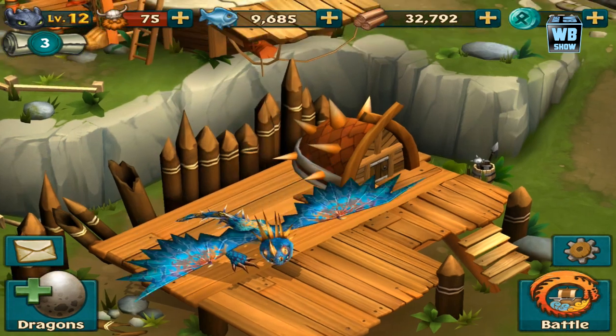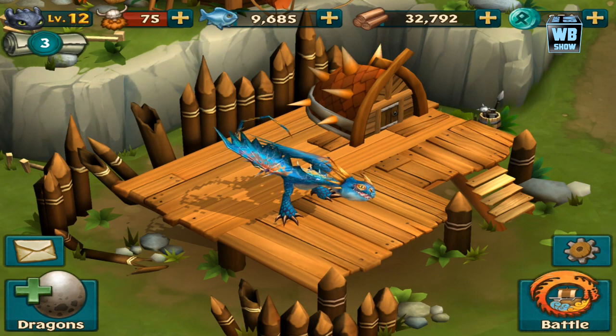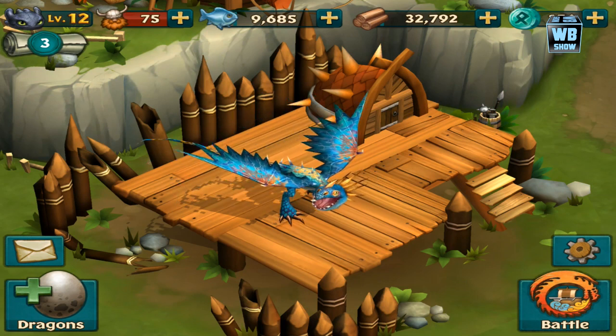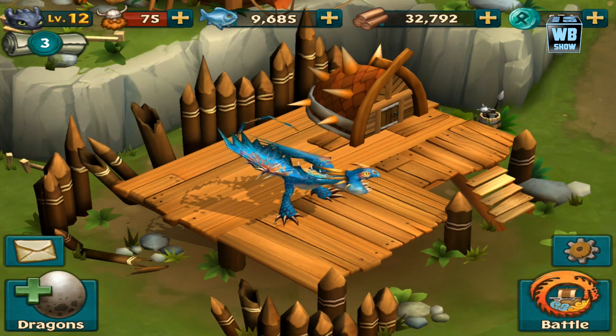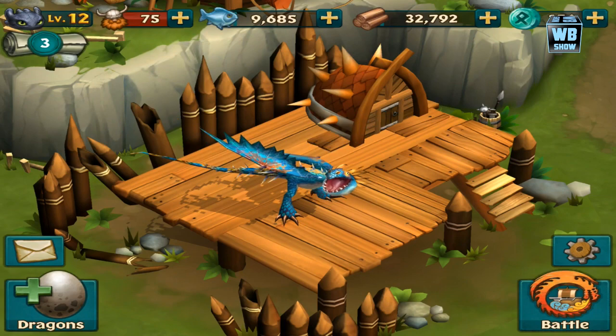You can get Stormfly from the store. I recommend buying the discount — I think it was only 90 gems, or 90 runes, whatever you want to call them. She'll give you 300 runes, which is a lot. Using 90 runes to get 300 runes back is definitely a plus.